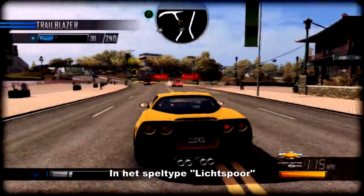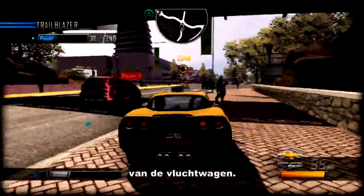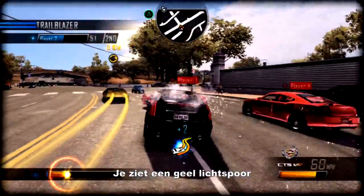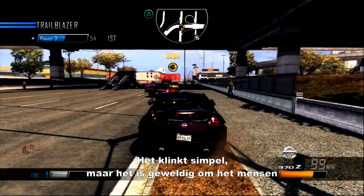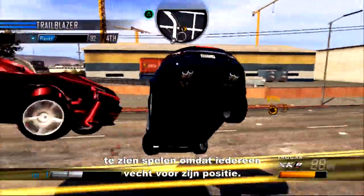We have a mode called Trailblazer where you have to compete with each other to try and stay as close as you can to a getaway car. It's a stream of yellow light and players compete to absorb that stream of light. It sounds very simple, but when you watch people play this mode, it's just incredible because they're all jostling for position.